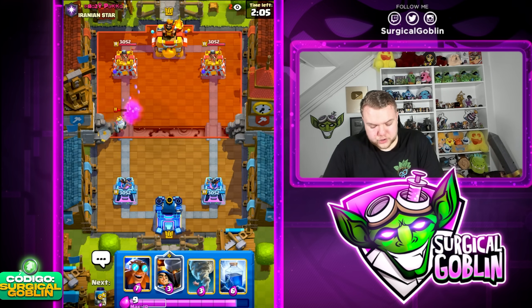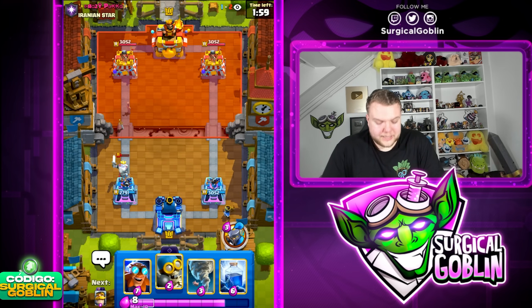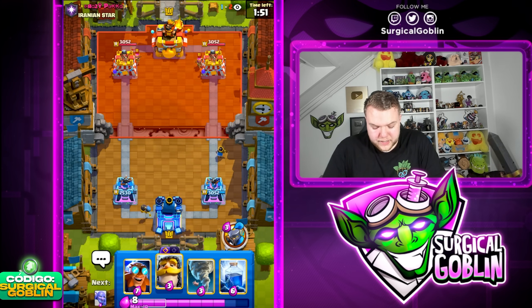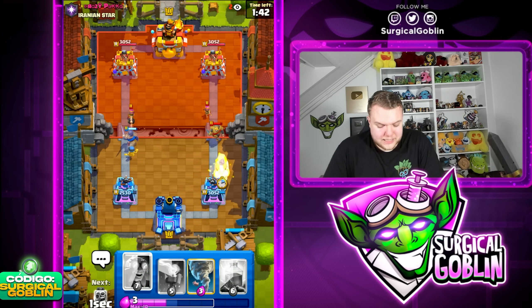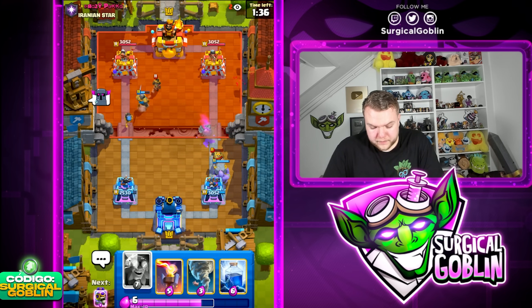It's looking like a PEKKA deck for sure. Maybe could have activated the King Tower but he had a little bit of HP so I thought it would be risky. I definitely think it's going to be PEKKA — PEKKA not really sure how to feel about it. Inferno Tower I guess is kind of nice to have. Could also be a Bridge Spam deck. Either way if he has PEKKA in there, that could be a big problem for us.